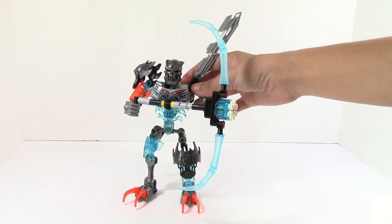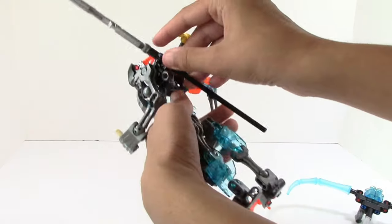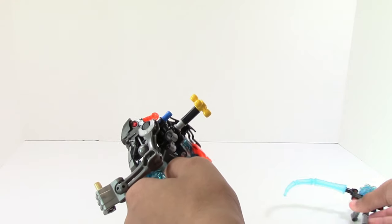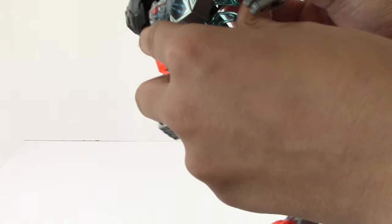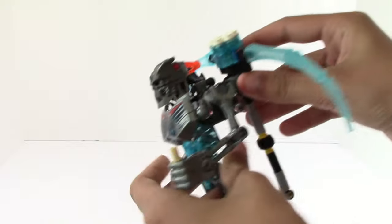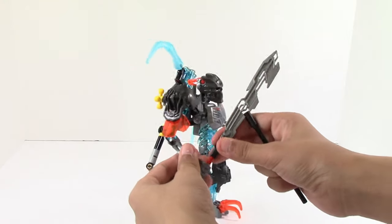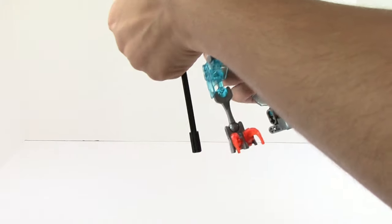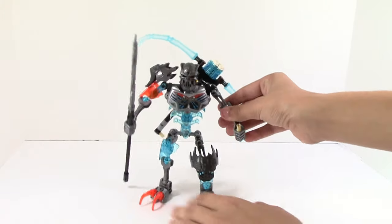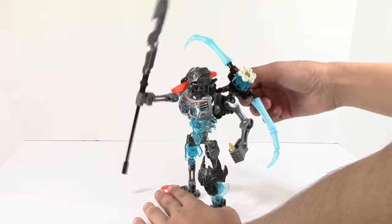He does have this extra spear. What you do is take off the crossbow, and when you take that off, there's this little area that you can kind of store it on the back. Basically, if you take this piece off, they don't really have an area for you to store it, but if you wanted to, you can just kind of stick his crossbow back here and it'll be on the side. Then you can take his spear, and this can act as an alternate weapon — you can attach it here, and you can have all the pieces there. It's nice to see alternatives where you can have an extra spear and have the gear function too.